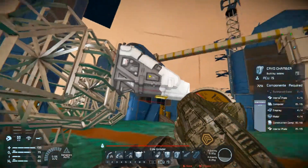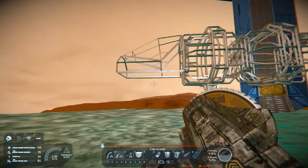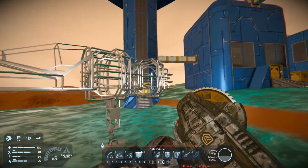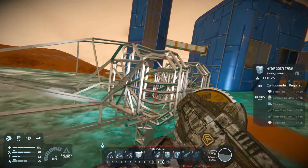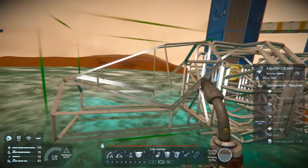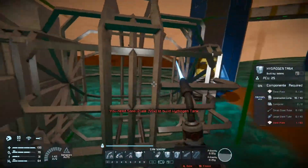You could put yourself in stasis while you fling a ship out into space or something. Or it's a good way to pop in and out to refill your oxygen and what have you. So let's weld some of this stuff up here — I need some plates and a bunch of tubes.